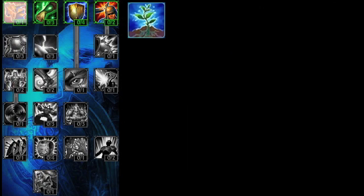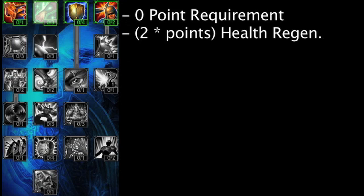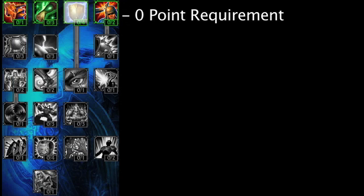The Vigor Mastery has been remade into Perseverance. It no longer requires 4 points in the defensive Mastery Tree. Perseverance grants 2 health regeneration times the amount of points in the Mastery, based on how much health the champion is missing. It has not been confirmed in testing exactly how the formula for this Mastery works, but we do know it will be more effective when the champion has less health.